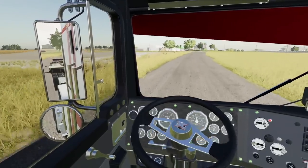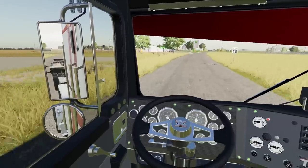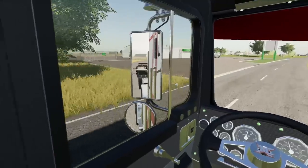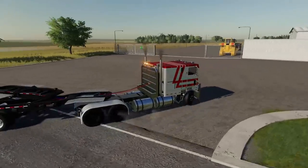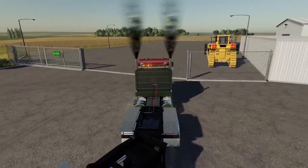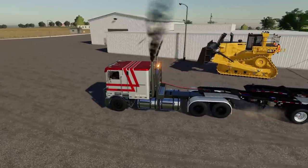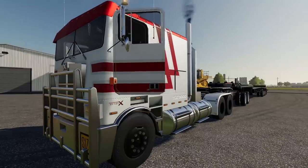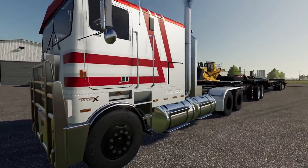We're heading over to a John Deere dealership right now. They have a big bulldozer there that we're going to be running to a job site in the city, about 100 miles away. Big money for this — it's a heavy son of a gun. Here she is. This is by far my favorite truck in the game; the sounds of it are amazing. It's a good truck — the TLX 9000.